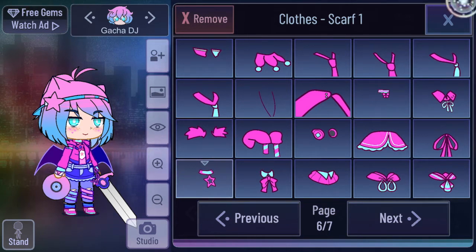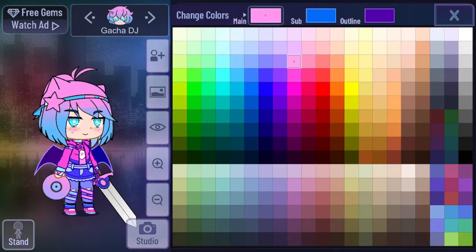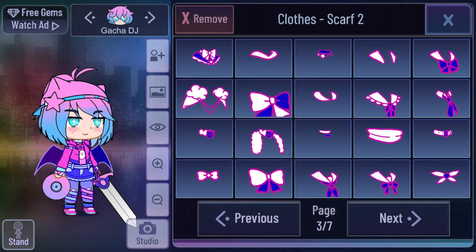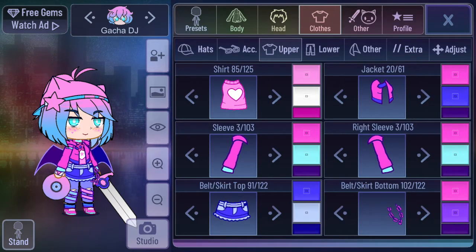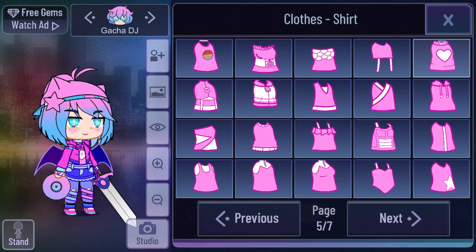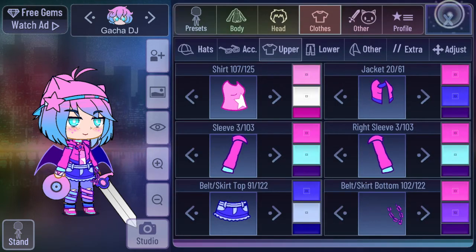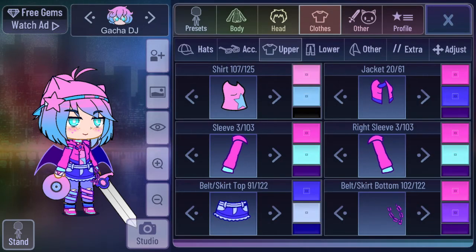For the scarf top, I don't know if any of this is kawaii but I think I'm going to stick with stars. Sorry Nor if this doesn't look kawaii to you! I forgot to change the colors — okay there you go. I put freckles and removed the scarf bottom. I'm going to color it pink. For the upper shirt, I'm going to stick with the star theme and make it pink with a blue sub and black outline.